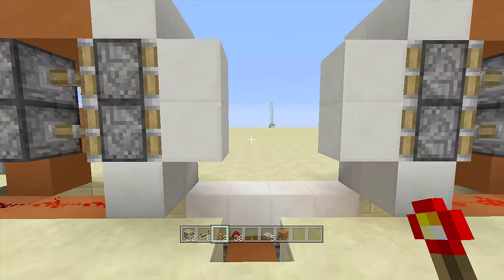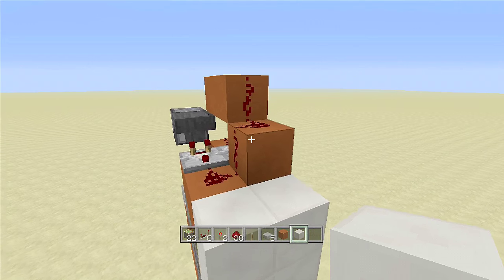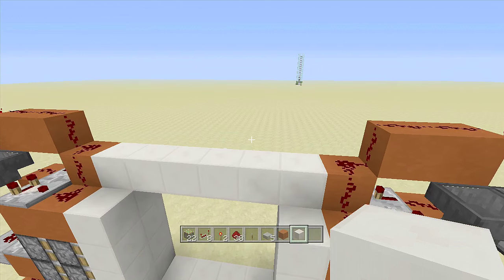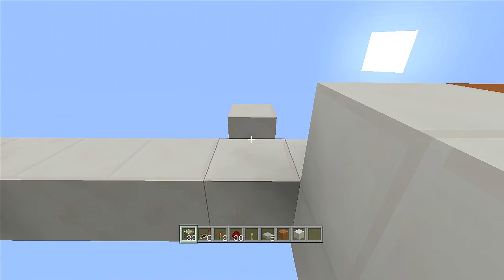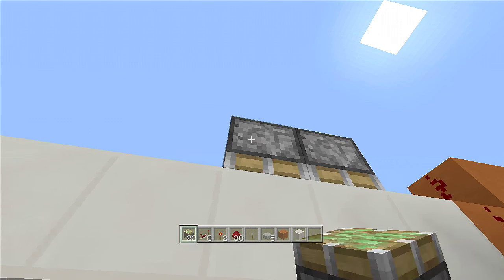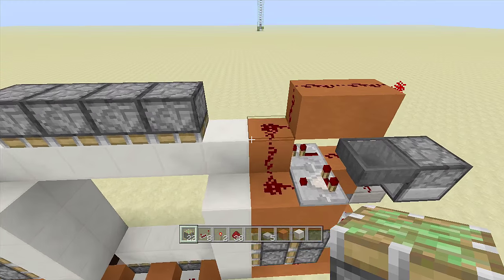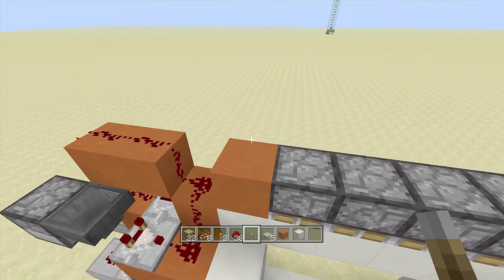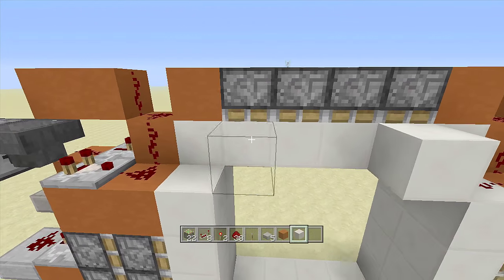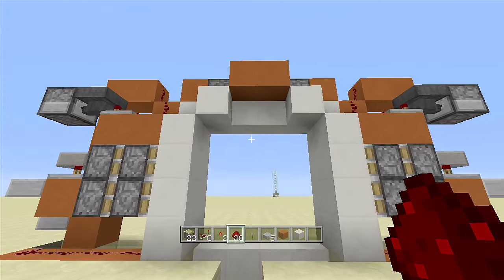Now all that is left is the top area. Take out your blocks of choice and fill in blocks from one side all the way to the other. In the middle four blocks, place sticky pistons facing downward — come up two blocks, break this block, and place a sticky piston down off the top, then place three more sticky pistons along the top middle area so you have four facing downward. Come one block up next to the side sticky pistons and put redstone dust on top of both, then come out one more piece of redstone dust on both sides, place a block of choice with two blocks in the middle, and place redstone dust — and you are completely done.